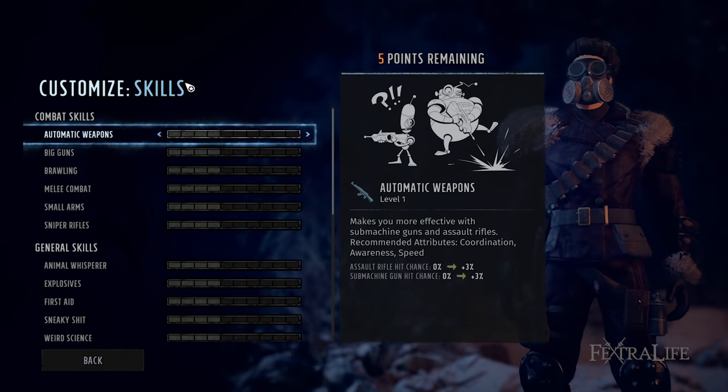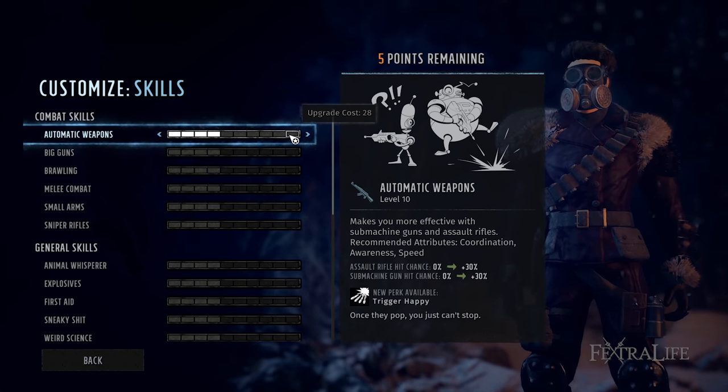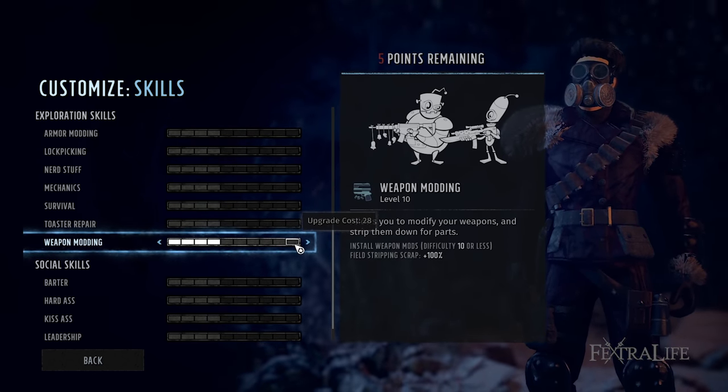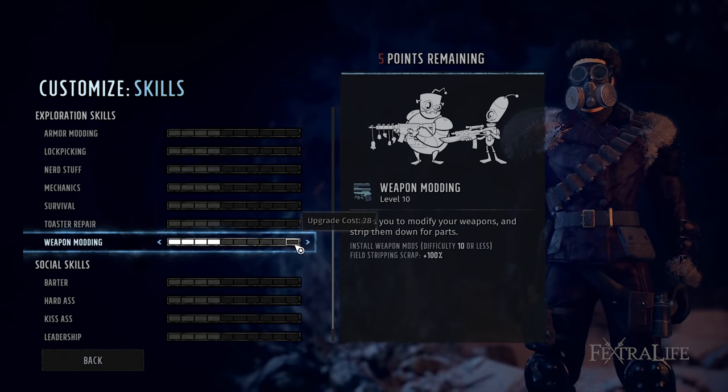The skill distribution here is fairly straightforward. You want to level up automatic weapons and weird science simultaneously, always favoring automatic weapons. You want to max out automatic weapons, but you can leave weird science at 9 since this is where the last perk is. You're free to take whatever other skills you want, but weapon modding is not a bad choice because that can really help this build out a ton.